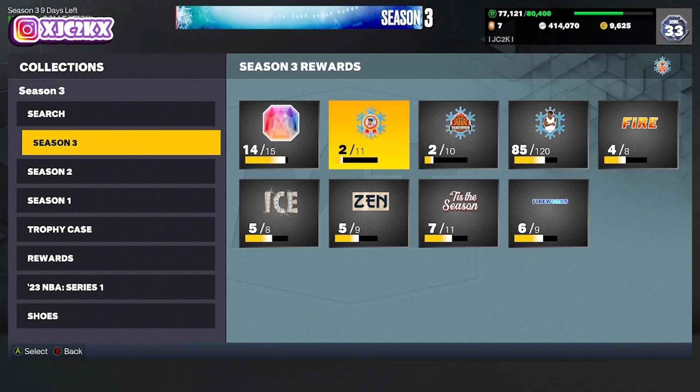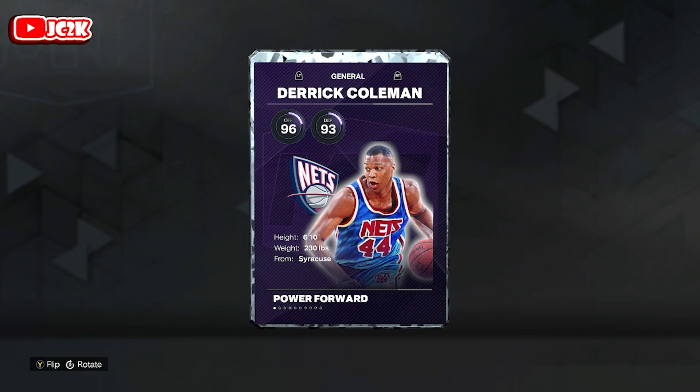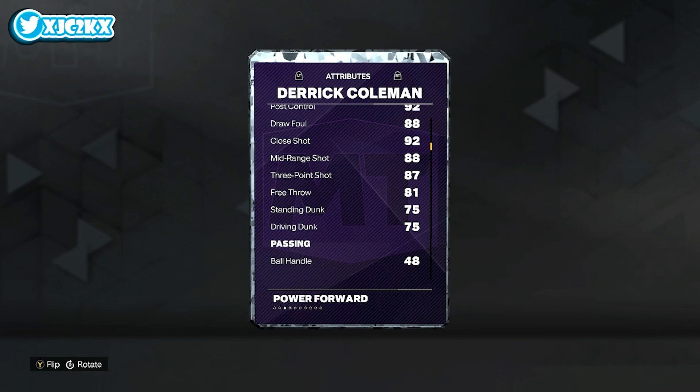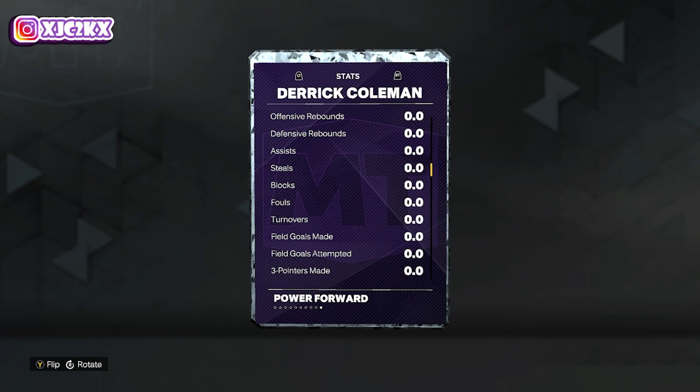First of all, let's take a look at this Derrick Coleman card. Obviously not a huge name to get a Takeover player, but he looks like a pretty solid stretch big — interested to see how good he actually is. 94 overall, 6'10", 96 offense, 93 defense. He's got an 80 driving, decent post game, 87 three-ball, 75 standing driving dunk — nothing crazy. Not a great ball handler, mediocre but not bad defender, solid rebounder, 80 speed.